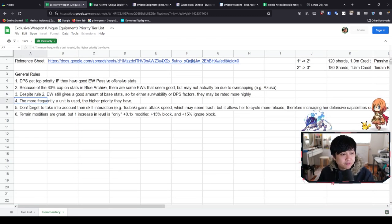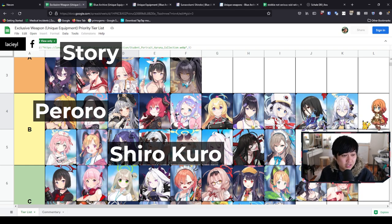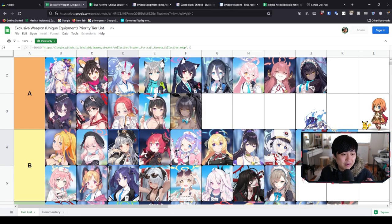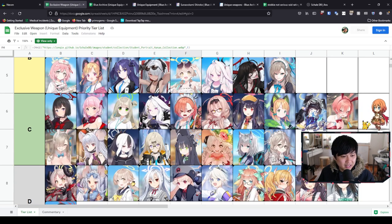Number four: the more frequently a unit is used, the higher priority they may have. That is why I put Haruna up here — she's used in story, Peroro, Shirokuro, and PvP. Those extra stats cannot be a bad thing. However, this rule is a lot less applicable to your special units. Haruna is a striker who goes on the field. Special units like Hanae chill in the background. These exclusive weapons are essentially stat sticks, and you want your stat sticks on the characters going on the field. Special units do give a portion of their stats to strikers, but it's just not overly effective.